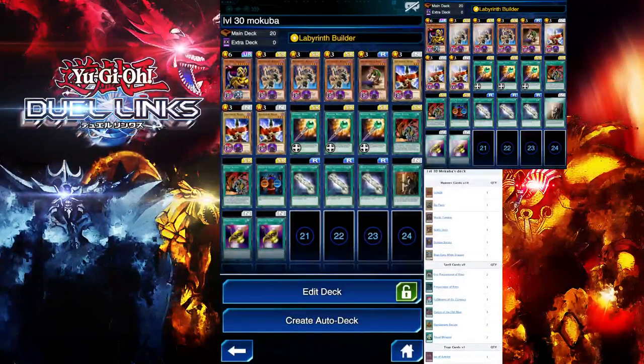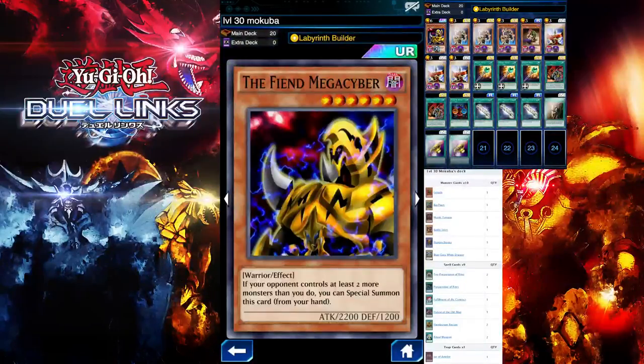We're using the Labyrinth Builder skill — basically we shuffle two cards from our hand to our deck and special summon Labyrinth Wall to the field, which has 3,000 defense. Level 30 Makubo can't get over it so we're in a good position for the rest of the duel. We're using three Mega Cybers.